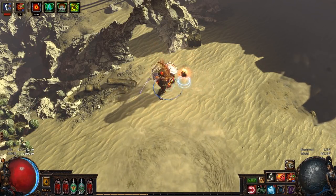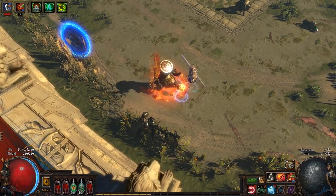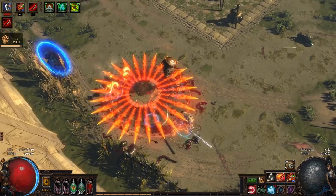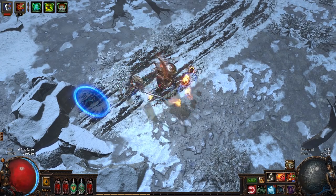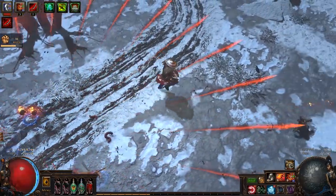The most challenging part of playing this build is activating the Rampage killstreak. This build employs a handy trick of using three Writhing Jars, which create enemy worms you can kill to help trigger your first Rampage. This makes it much easier to both start and maintain the killstreak.